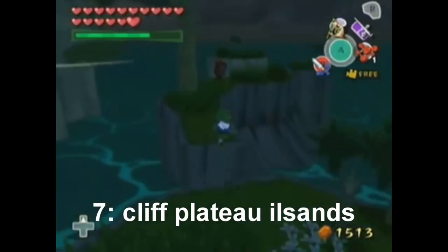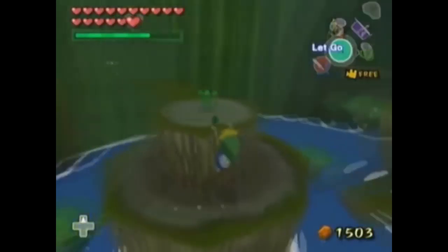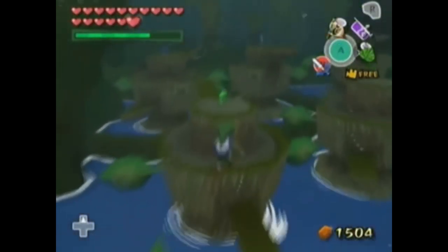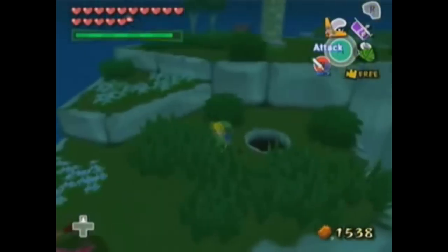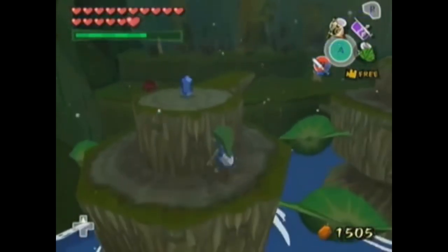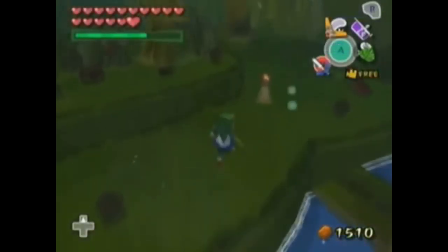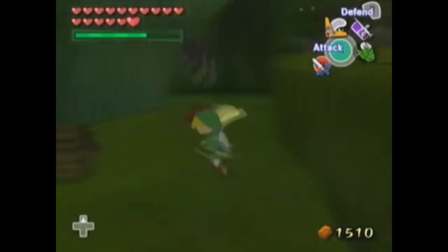Up next we have the Cliff Plateau Islands. I like this island a lot because you go down a hole into a mini dungeon. There are these floating wood things that spin, and you have to get on top of them and cross from one spinning platform to the other until you reach the other side of the dungeon. Then you climb all the way up and exit the other end of the island. It's really cool because you have to go through a mini dungeon just to cross the island. I always thought that idea was really unique, and it looks really pretty on the inside — kind of like a mini Forbidden Woods.